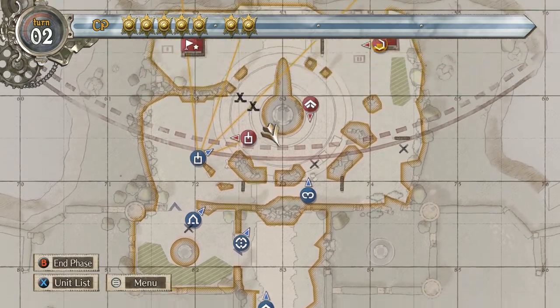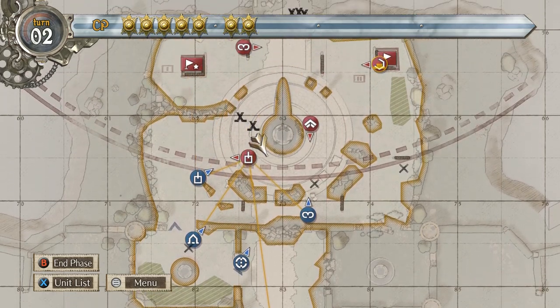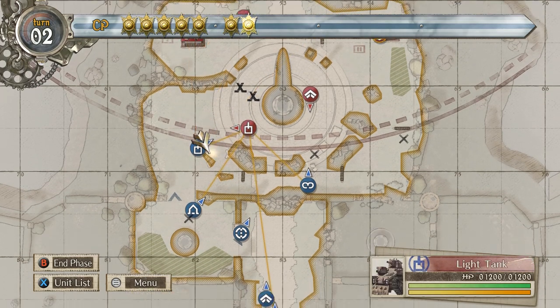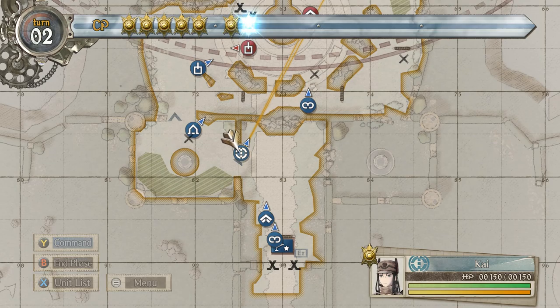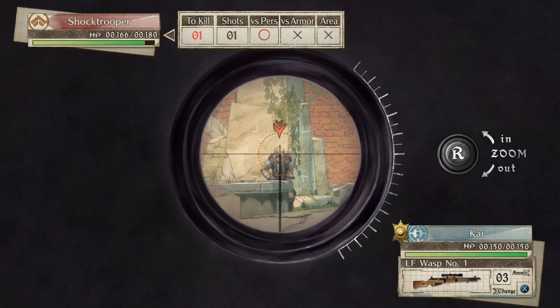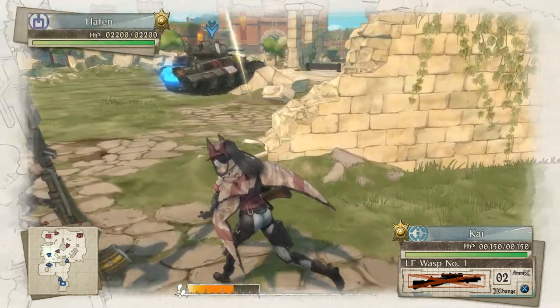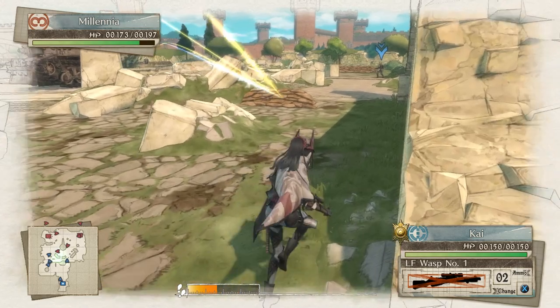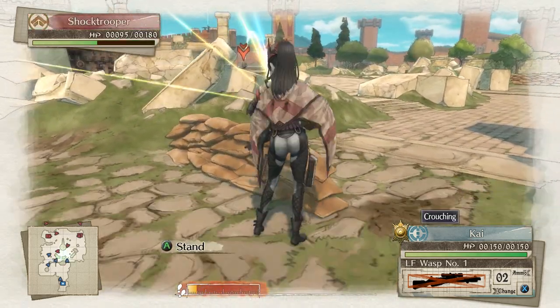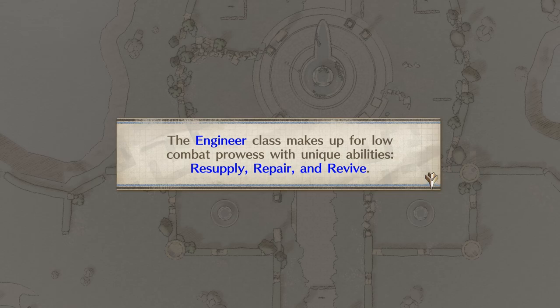A lot of CP! Who do I want to bring over? I can probably go around. I'm gonna see if I can snipe that guy — oh yeah, snipe your ass easy. Should be accurate. Oh my god, you're kidding me. The engineer class makes up for low combat prowess with unique abilities: resupply, repair, and revive.